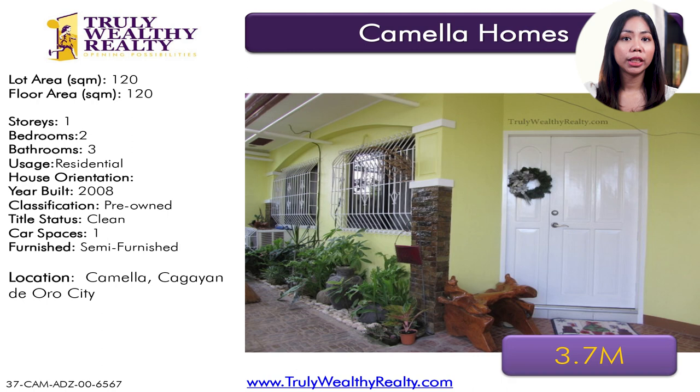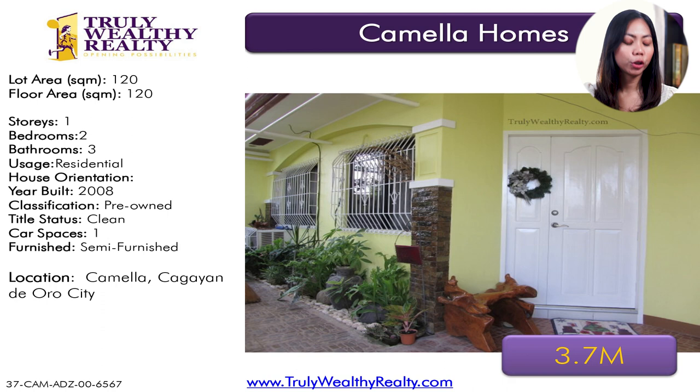And then we have one listing in Camellia Homes. Camellia Homes is also by Vista Land — a company owned by Villar — and is one of the first subdivisions they developed in Cagayan de Oro. It's very near SM City Mall, just a couple of minutes' drive — almost in front of the mall. This is a ridge view property with a lot area of 120 square meters, floor area of 120 square meters, two bedrooms, three toilet and baths, at 3.7 million.